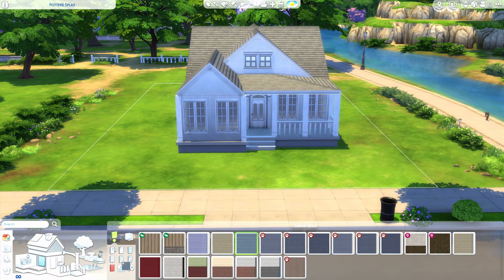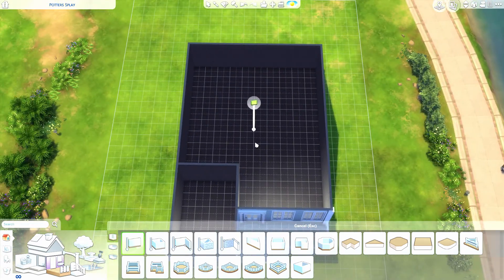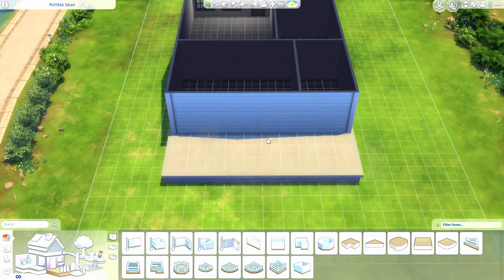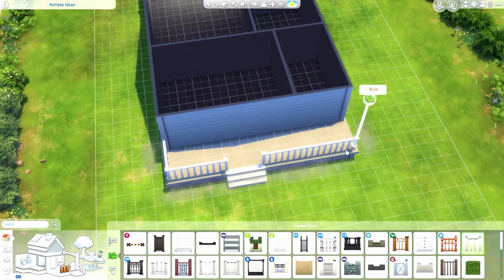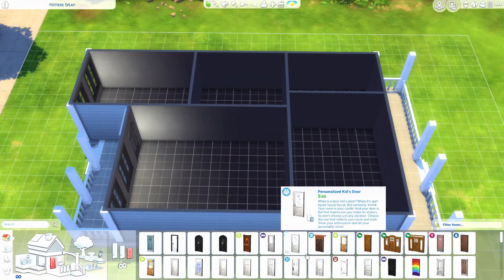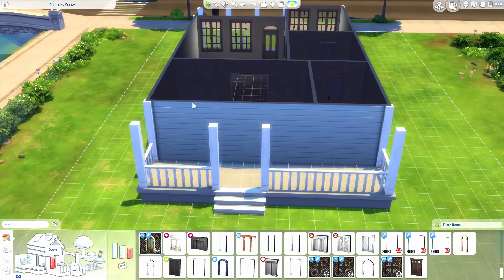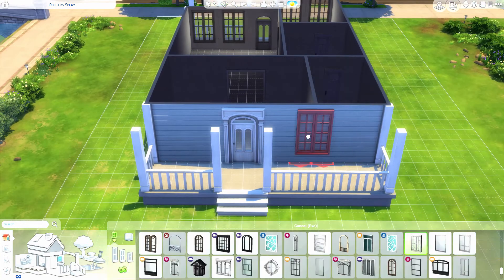I went on Google and looked at a couple of houses, because I said, you know what, I'm gonna challenge myself, I'm gonna try building. I found some cute, kind of suburban American houses, and this one stuck out to me because it was a little simple and not super extravagant, considering I'm kind of a beginner. And I actually really freaking loved how it turned out. It's so cute, and the interior is a dream. I'd move in here in a second.